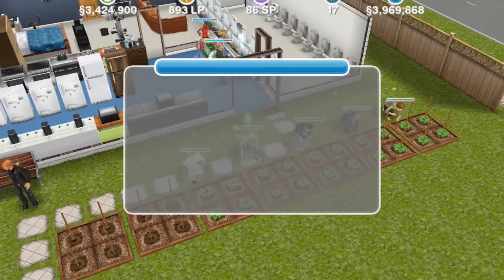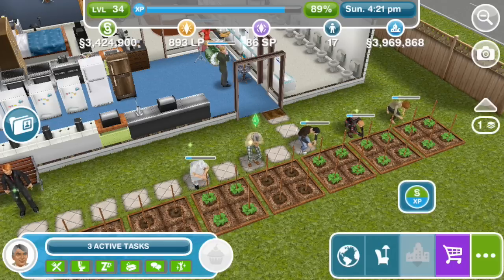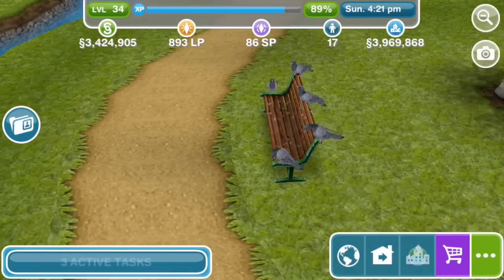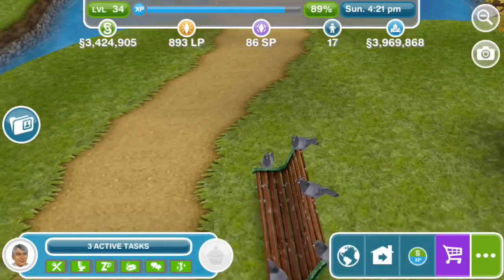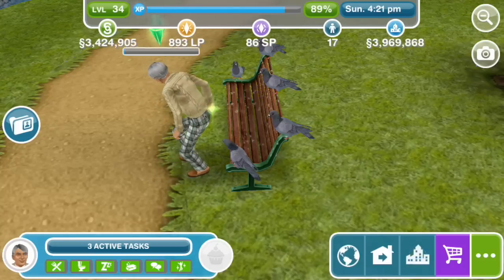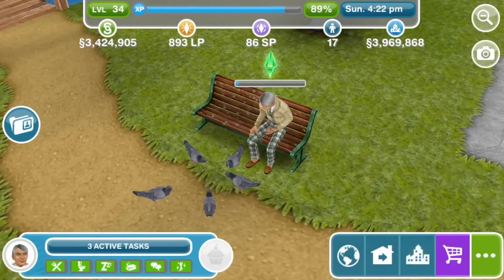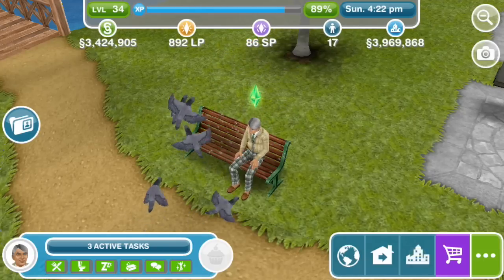If you want to get a senior sim started on the bird feeding hobby, you need to send your senior sim to the park, where you'll find a special bench — the bird feeding bench, and it's got birds on it. We call over our senior sim Clark Kent to demonstrate. Tapping on that, you quick feed for 10 minutes, and that gets him started on the bird feeding hobby. They fly back onto the bench.